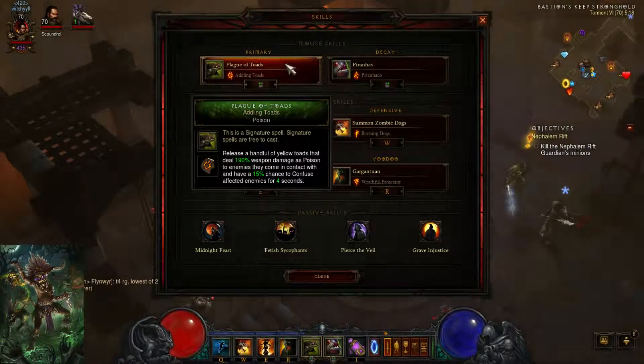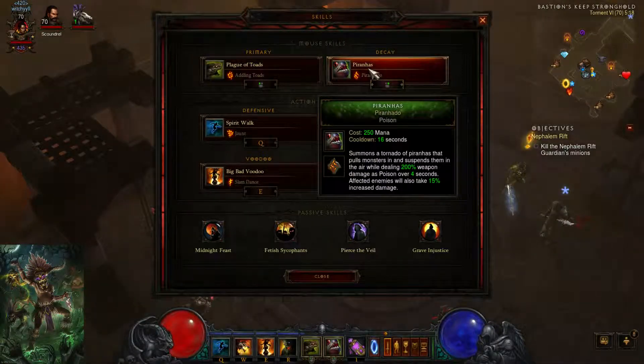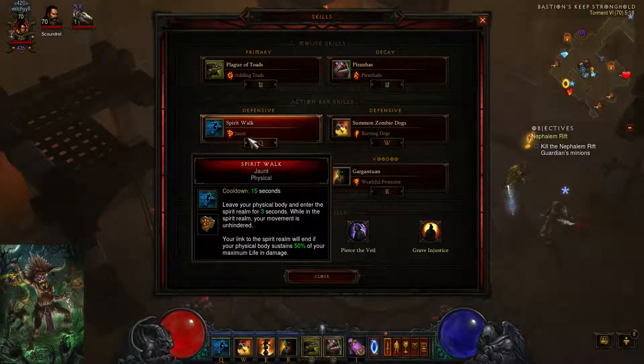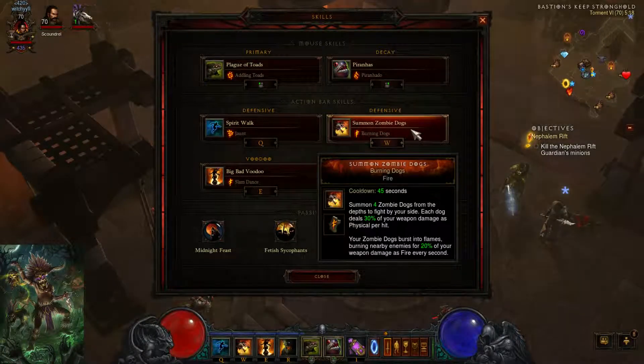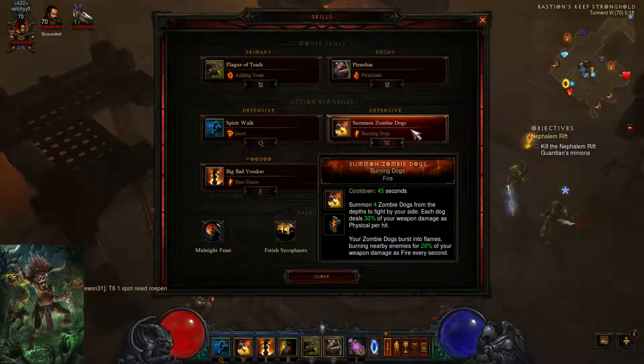We're using Plague of Toads with Addling Toads — that's just basic for crowd control. Piranhas with Piranhado to group up the mobs and CC. Spirit Walk with Jaunt for survivability. Summon Zombie Dogs with Burning Dawn since we're going a fire build. Burning Dawn is also the best rune if you want to go fire build.